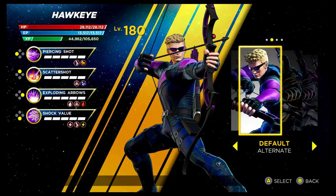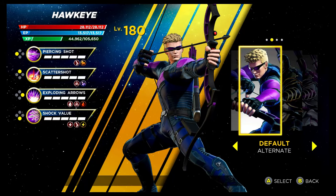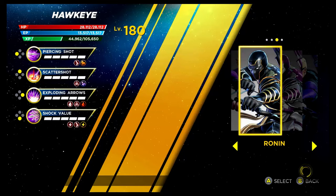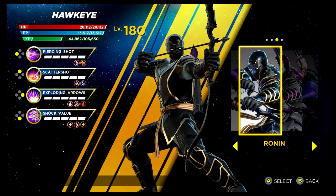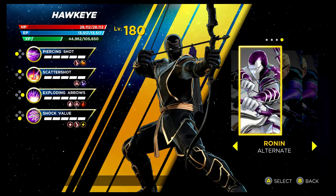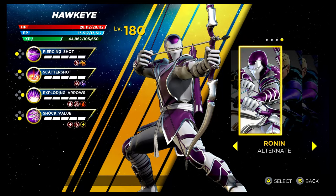We now have Hawkeye. The recolouring of the default costume is really disappointing — it's hard to actually see a difference from the original. You unlock this by getting 17 stars in the Sigma Infinity Rift. The alternative costume, however, more than makes up for it — it's the Ronin costume from Endgame and the comics, accessible via the Shield Depot. It looks absolutely incredible. The recolouring, which I wasn't sure about in-game, is actually really nice as well. Absolutely awesome costume.